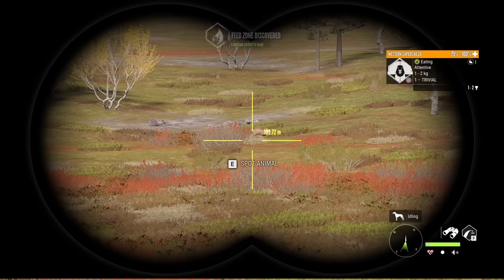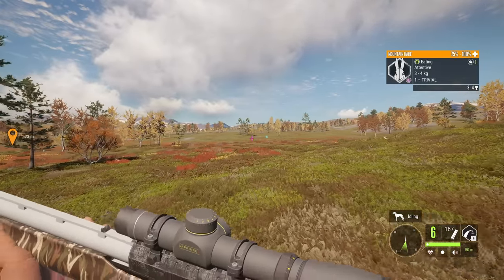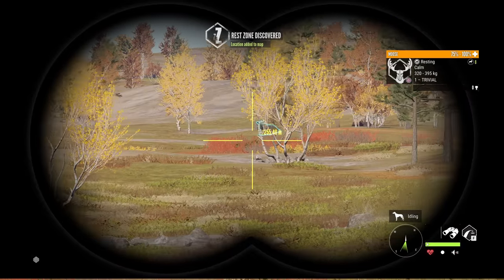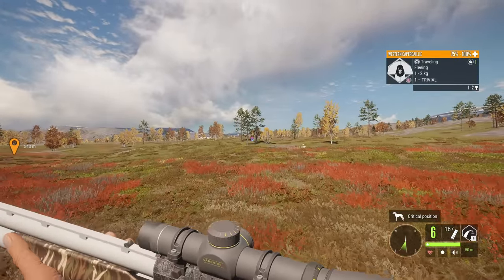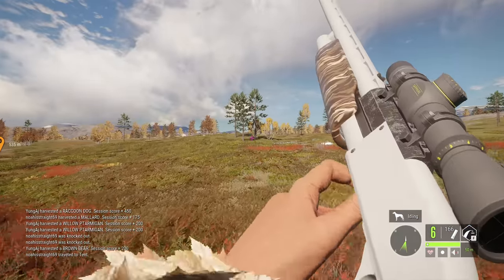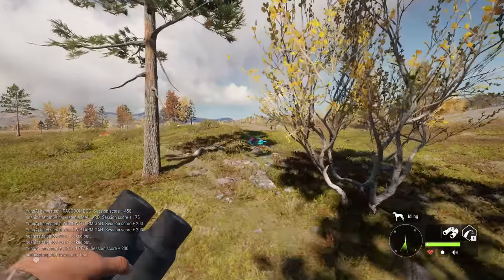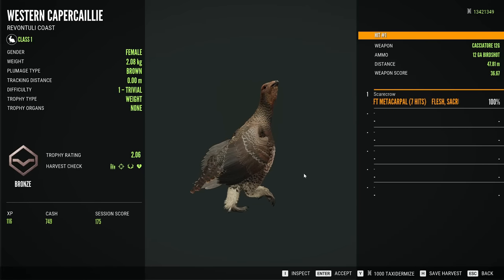We've got a Capercaillie in front as well as a little mountain hare. We're going to try and get close and take them down with birdshot if possible, just to see if we can get something on the ground. There's also some moose in the distance, but I doubt we'll get close enough to take one of those down. But this seems to be our first kill of the day — a little Capercaillie. And just like that, we got it down. We're just going to be shooting whatever we come across. This little brown plumage Western Capercaillie is the first thing we've taken down today.